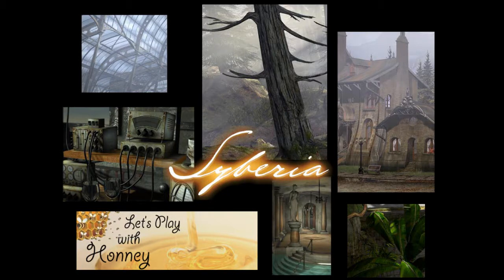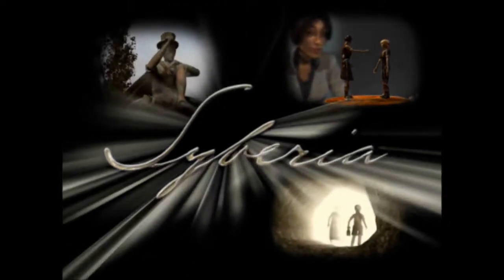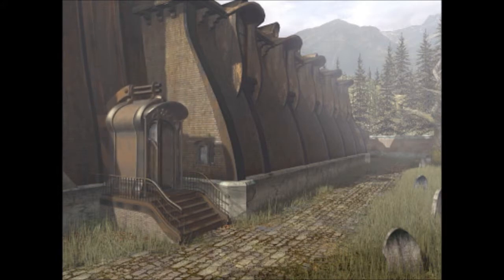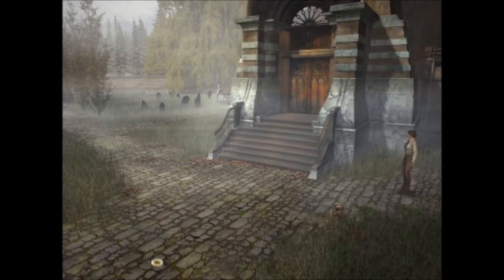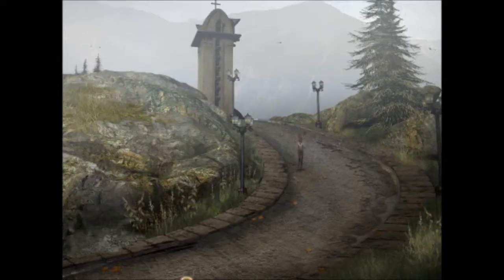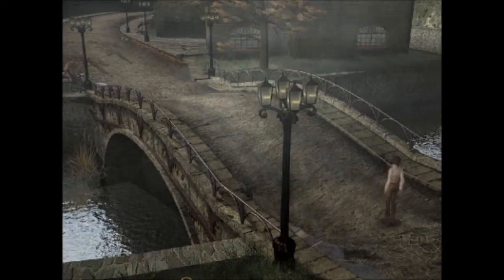Welcome back to Honey's Adventures in Siberia. We solved one puzzle only to open up another. The question is, where is the key? We need a vulvar key to further open the mausoleum. There's no point going to look since we had that cutscene that showed us — we don't have a key that'll fit.